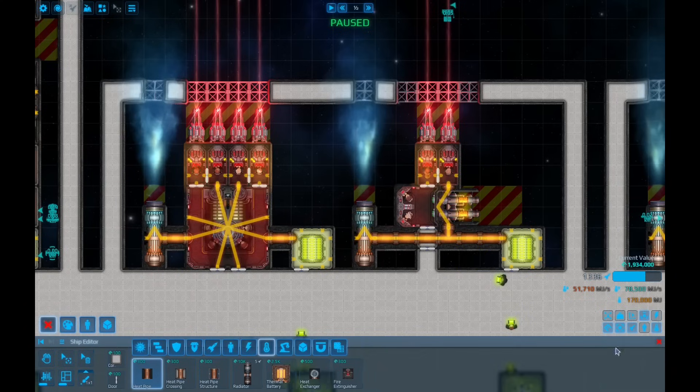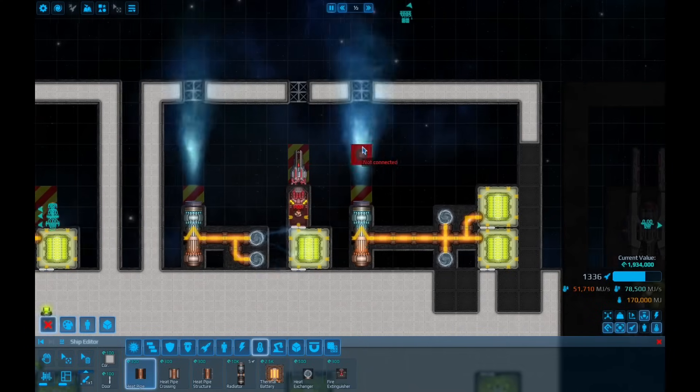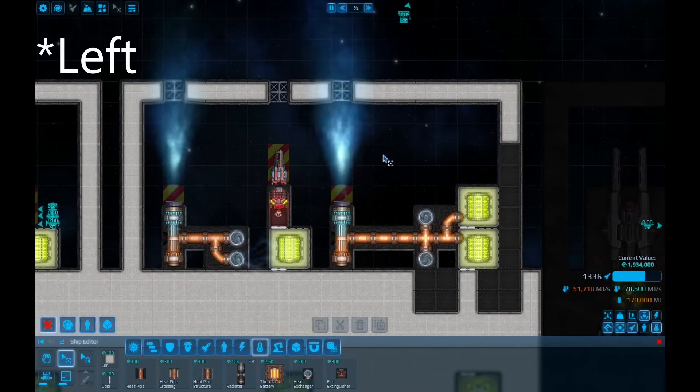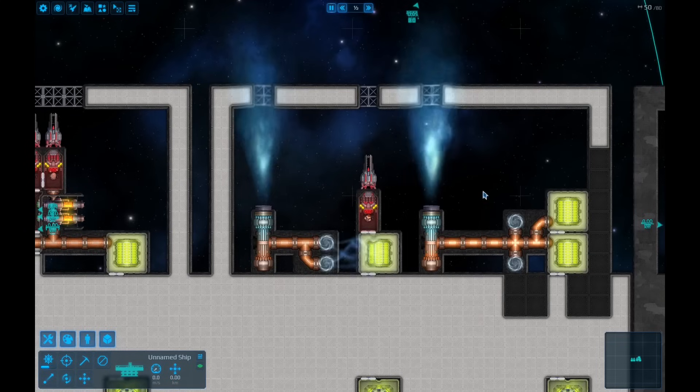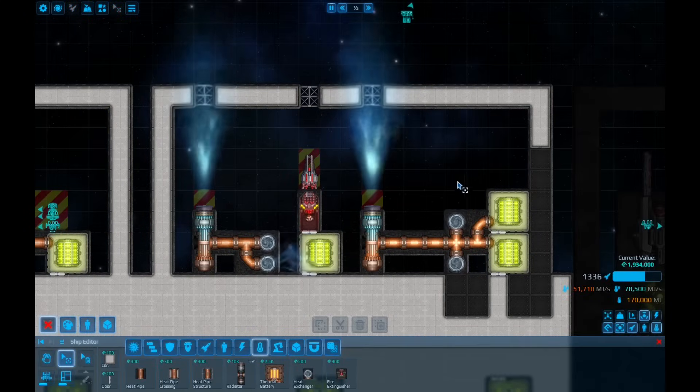The last of the main thermal parts is the heat exchanger, which takes heat out of nearby systems and pulls it into a pipe system. On the right, the capacitor and blaster are clearly disconnected, but aren't burning because of the nearby heat exchanger. However, they have a few quirks and downsides that prevent them from always being used in this way.